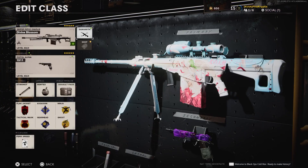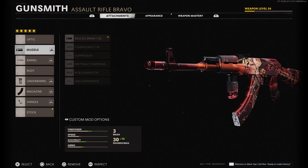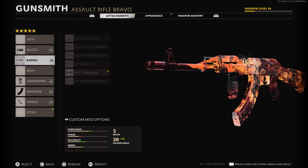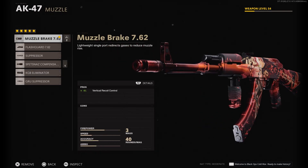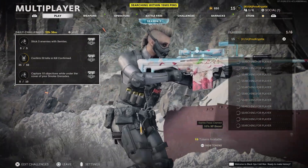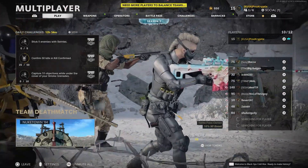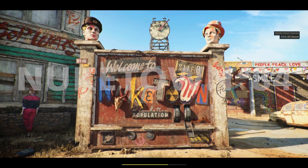So yeah, there you go — this is basically how I would run the Barrett in a normal game. It just looks cute! And while we're in here, we might as well set up the AK as well. I don't really know what the meta setup for an AK is anymore, but honestly it doesn't matter. We're gonna pop into Nuketown and play with my new toy. If you're enjoying the video, definitely leave a like, and if you're new and enjoy what you see, subscribe.